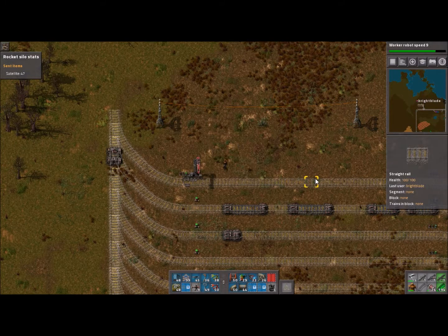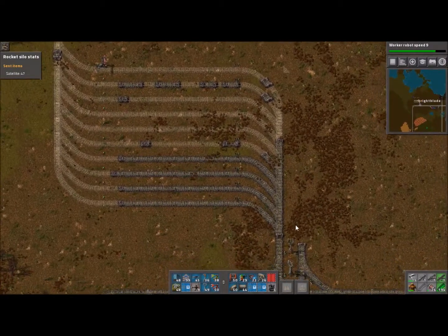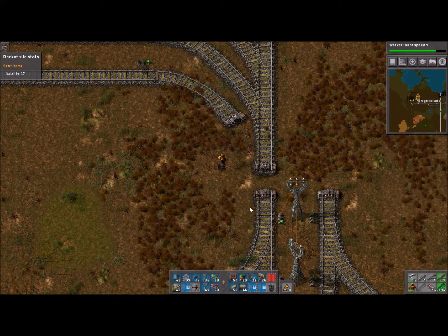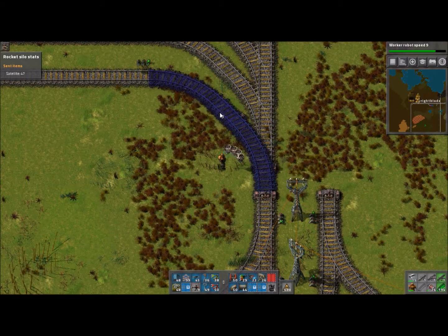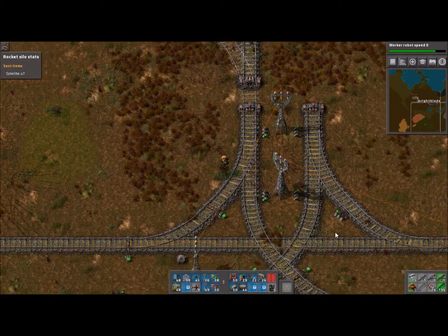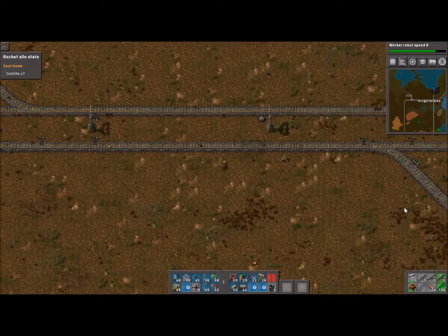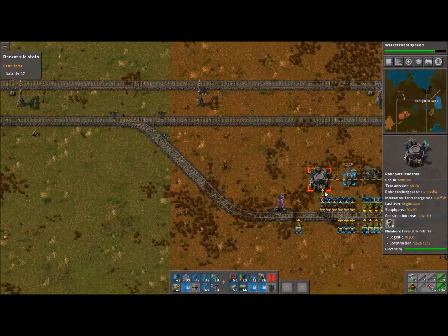And we'll call it 'construction train.' So that'll be done. The only problem I've got is I don't think we have enough track to bring this in. We don't need this little piece here. We should have some track over at Northeast One. The reason I want to do this is I'm getting tired of running home to the base.